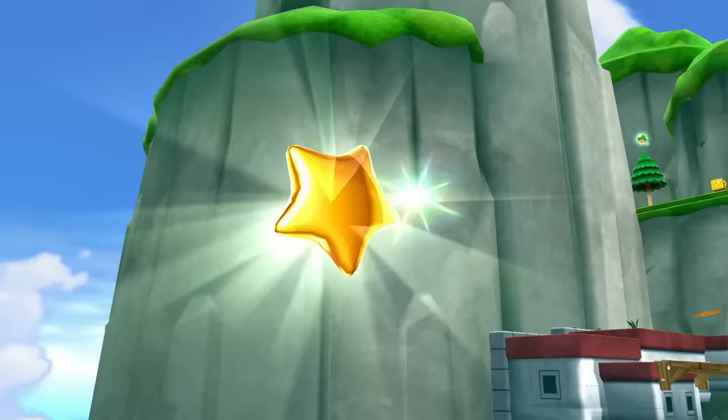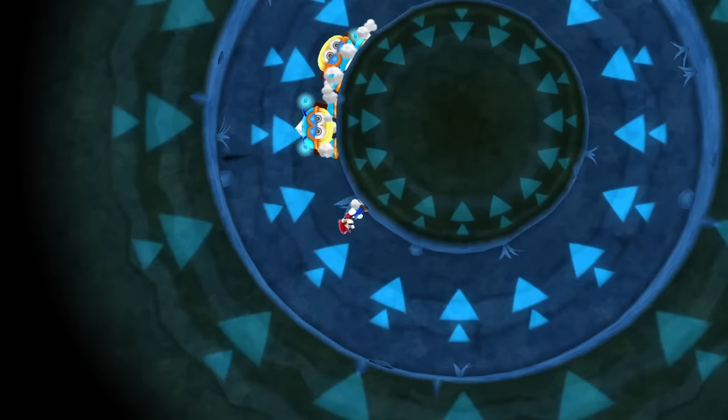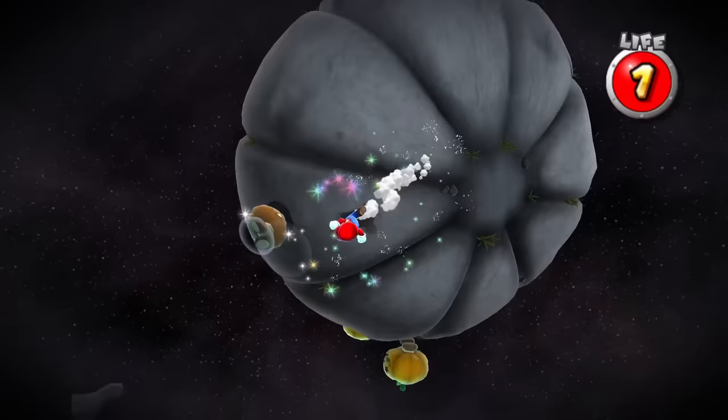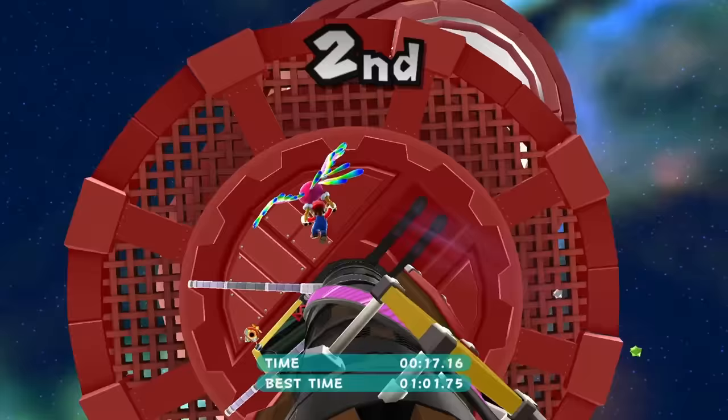After this star, I headed to Battle Belt Galaxy for its first star, which has a few interesting areas to overcome — thankfully this galaxy is mostly just defeating enemies. We can grab two stars for free since there is also a Daredevil Comet for this galaxy. After completing that, we headed back to Fleet Glide Galaxy for another Fluzzard star requiring zero jumps.